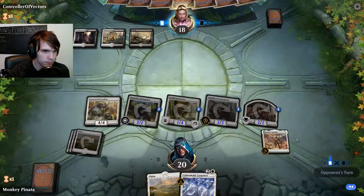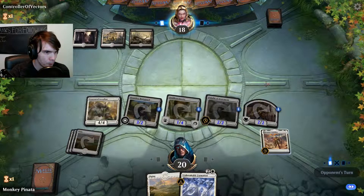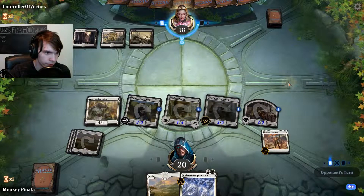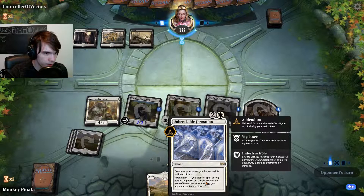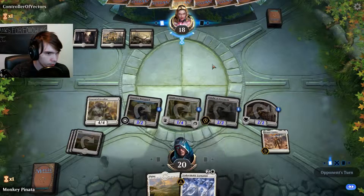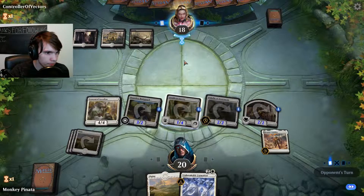Next turn we will be flipping the Legion's Landing over. We have 4 mana, and we're also going to get the City's Blessing next turn because we have 9 permanents out right now. We also might be able to do the Unbreakable Formation — give everything a +1/+1 counter. So how much damage do we have right now? That's 4, 7, 8, 10, 12. That is a decent amount of damage.